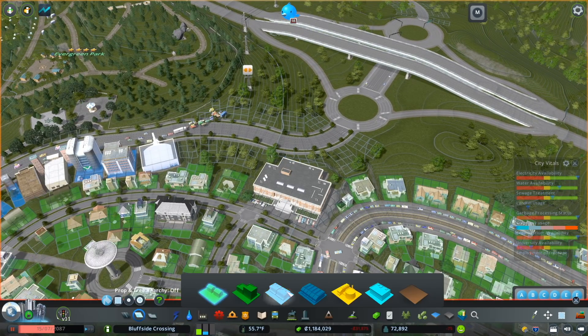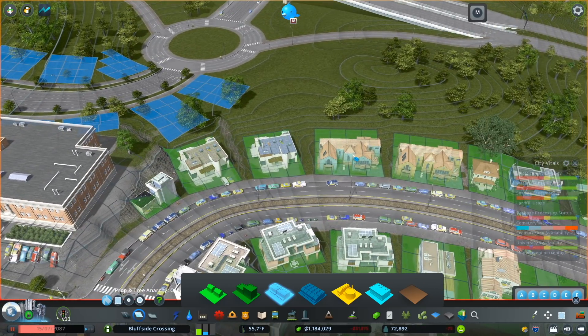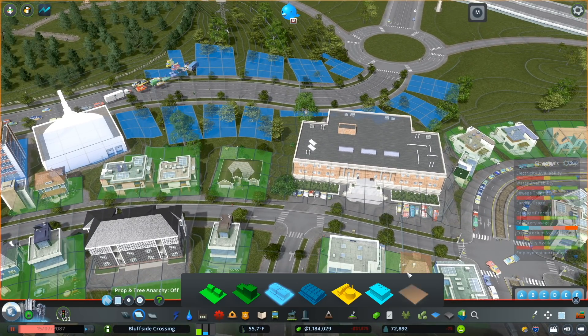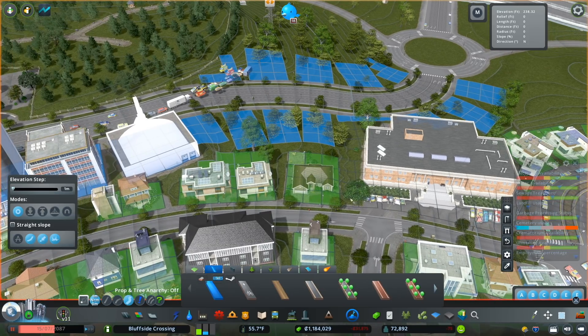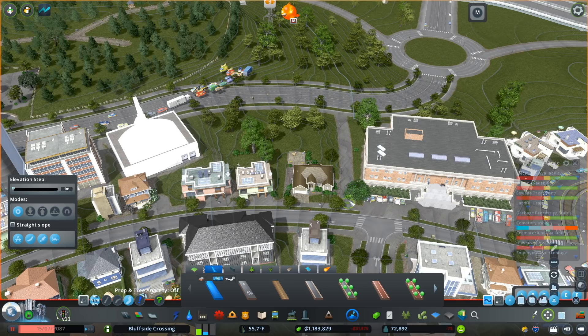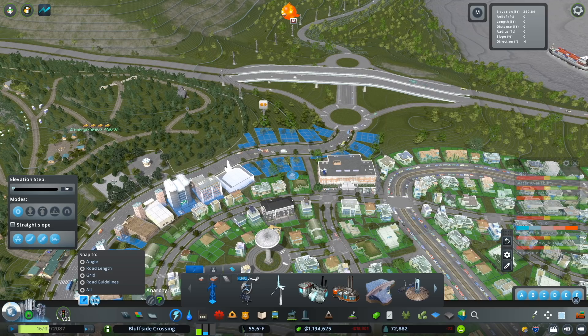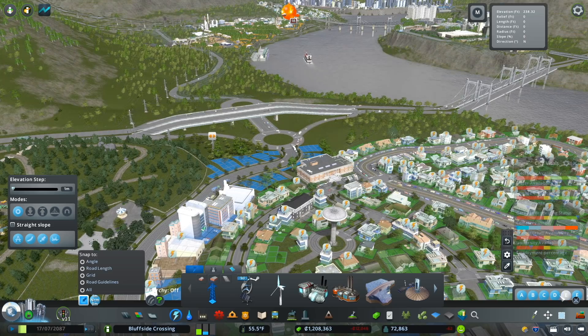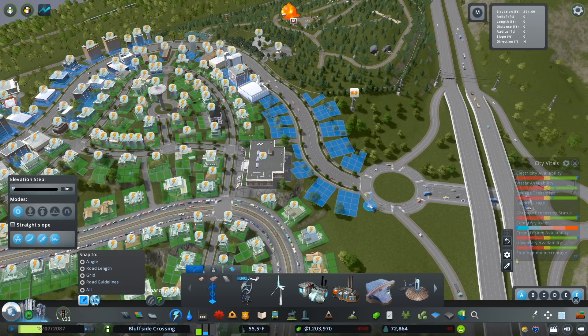We're going to continue our commercial zoning in this district up to the roundabout. I do think we need a path connection from the library onto this arterial — probably the easiest place to make that connection. Let's use some anarchy to make this happen. In my opinion that makes a ton of sense — we'd want people to be able to get from this neighborhood over, and now they can. We've got this running again and I'm hoping we get some development to occur in this area to get the power connected fairly quickly. I'll just make that connection because we kind of need it — speed things up and see if development occurs.